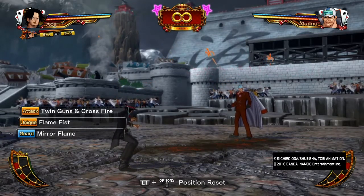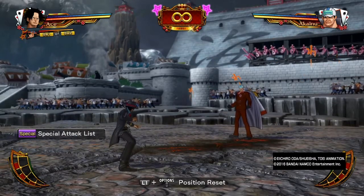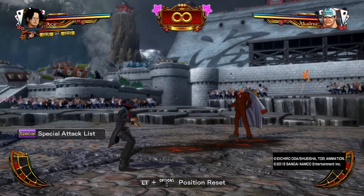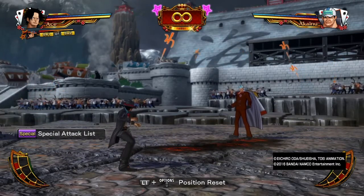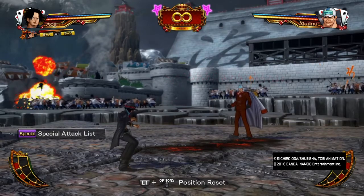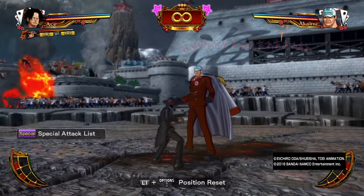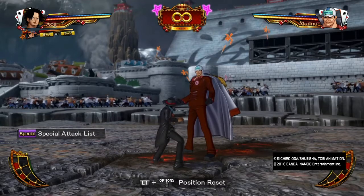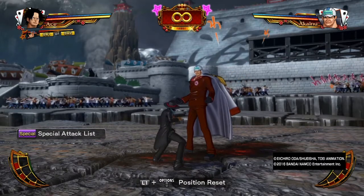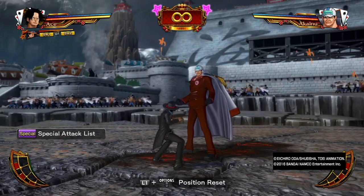Sure, Mirror Flame also does a pretty good job of that, but it's primarily used against zoners. Against a zoner, Mirror Flame is godlike. But if you're going against a character that's in your face continuously with Ace Strong Style, you're not going to have the same get-off-me pressure tools as regular Ace actually has — and that's where the variation differences come through. It's not that Ace Strong Style is a more powerful character overall; sure, he has more damage potential, but when it comes to utility-wise, it's the other Ace. Both Aces have the Flame Fist, so Ace Strong Style just has the easier time dealing damage.